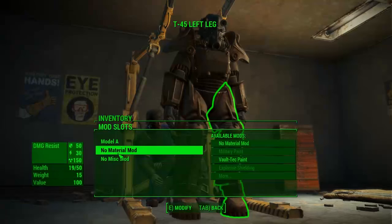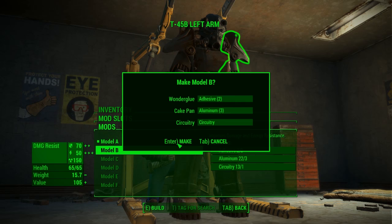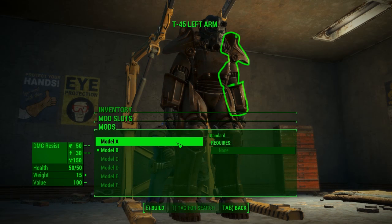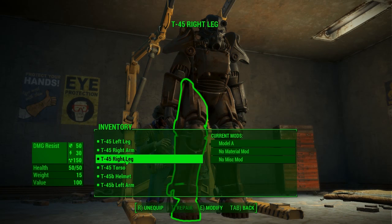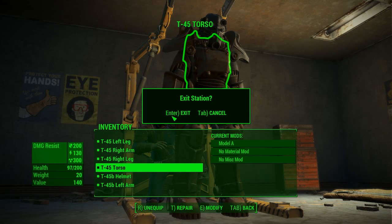Let's go with Nutleg — we don't get shot in the leg that much. So we need some more adhesive, I need to get a lot of duct tape. Everything else is not changeable here. Let's exit the station.